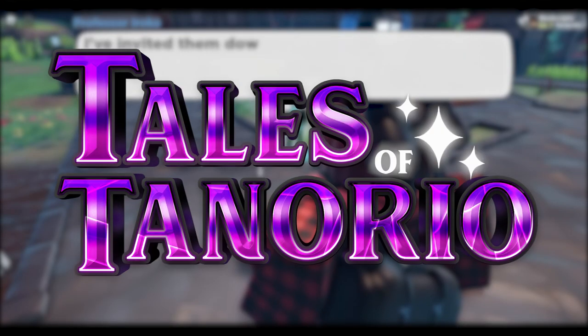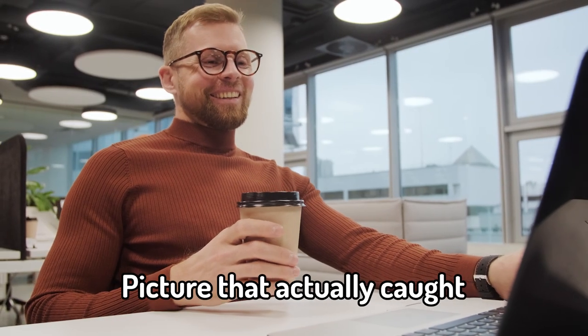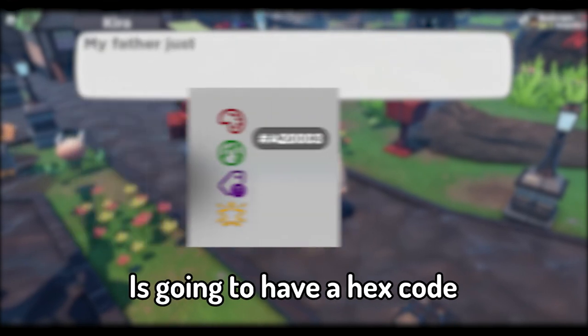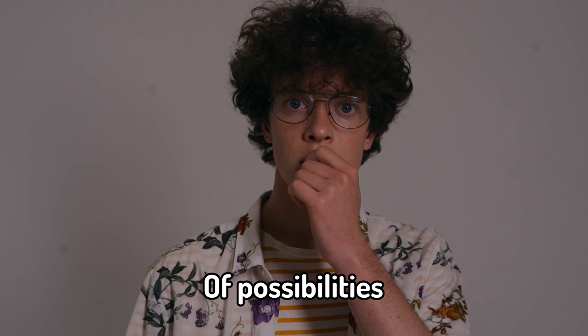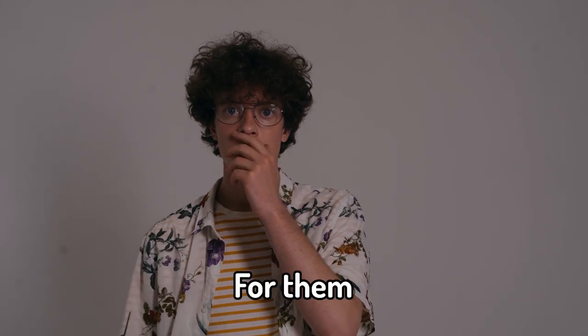On the official Tales of Tenorio Discord server, I saw that Utopian had some teasers to show to the public, and there was one picture that actually caught my eye out of all of them. Apparently, each Tenorian is going to have a hex code representing what color they are, and this gives a new wave of possibilities of what kind of Tenorians you can get and what colors you can get for them.